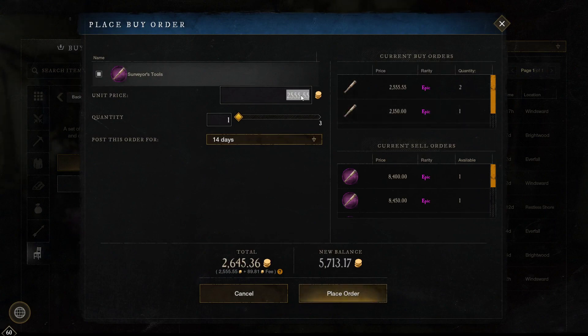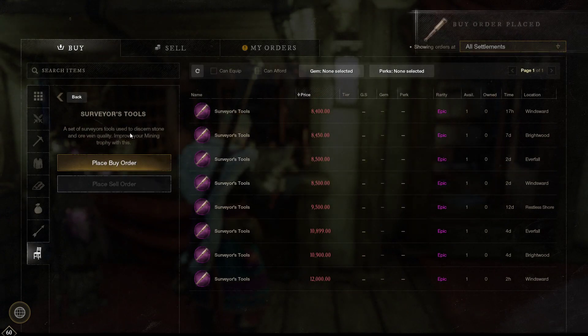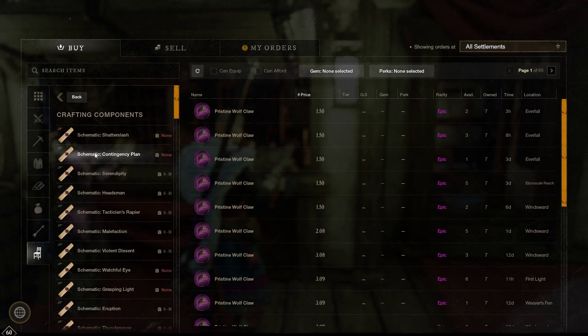Somebody is outbidding me so I'm going to go 60 and place one of these for about seven days and see if we get filled. Now I'll be on top. That other guy put three in, so he can't cancel it unless he wants to lose all that deposit fee. It's a really good idea to only do one at a time.